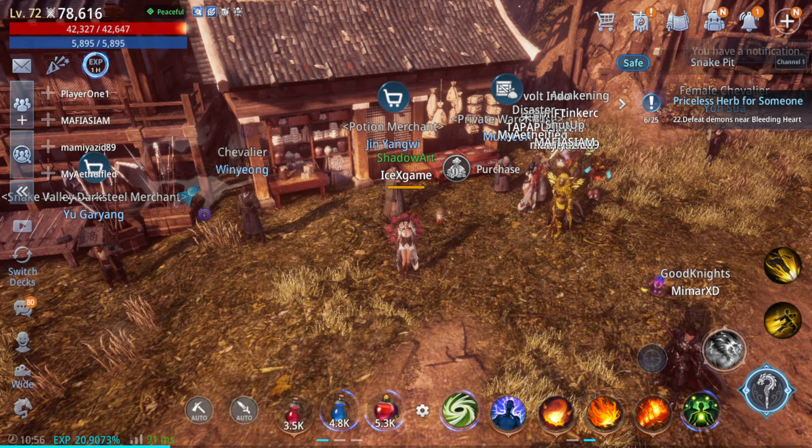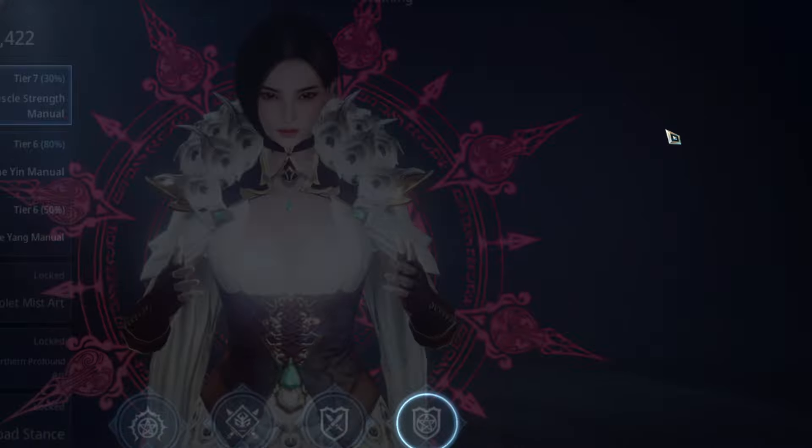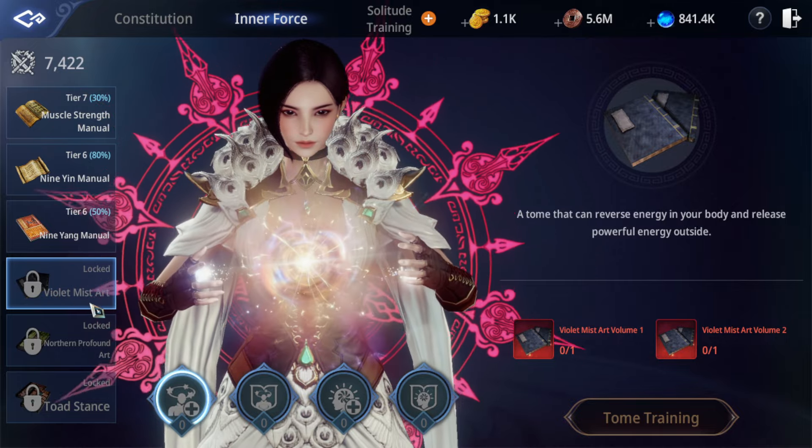Hello guys, minasan konnichiwa, abagaba, kamusta, salaam, shin chao, da ja hao — and welcome to the corner club called Untuck Prevent and Holder. In this video, I'm going to show a tutorial on how to unlock Violet Mist Art.